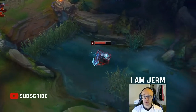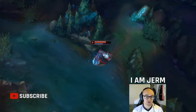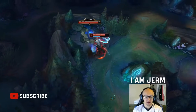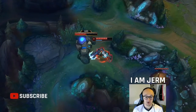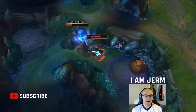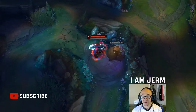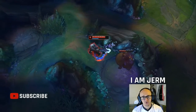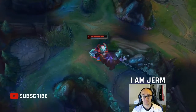Getting right into this Trundle jungle guide - we're talking about Phase Rush Trundle jungle. I'm throwing the rune page up on screen now. This is Phase Rush with Nimbus Cloak, Celerity, Water Walking, Triumph, and Legend Tenacity. You can take Legend Alacrity too if you're not worried about CC on the enemy team. Press the Attack and Conqueror actually have a higher play rate than Phase Rush right now, but Phase Rush has the higher win rate worldwide and in plat-plus.